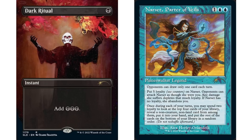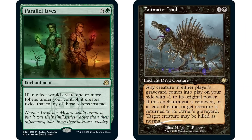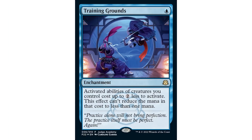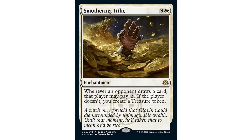A lesser-known series is the Judge Gift Card series, which happens periodically throughout the year with no big announcements. You'll know them by a little set symbol — I believe it's supposed to be an owl, even though it kind of looks like a monkey. They can be a little harder to come by and more expensive, but the arts are fantastic. This Stranglehold looks amazing, and this Training Grounds is absolutely incredible — it definitely needs more reprints and this is one of the sweetest arts I've ever seen, way better than the original.